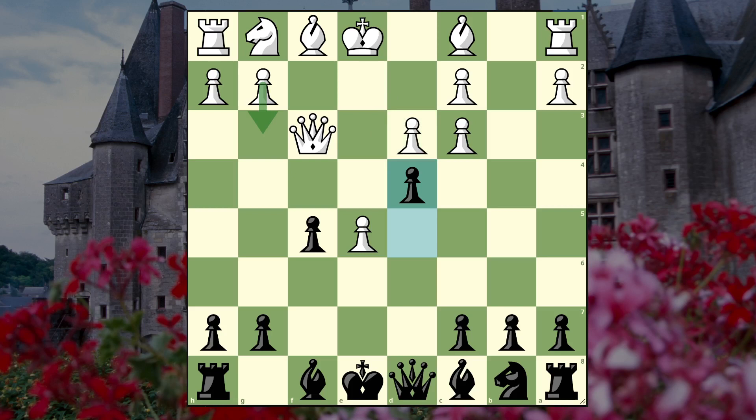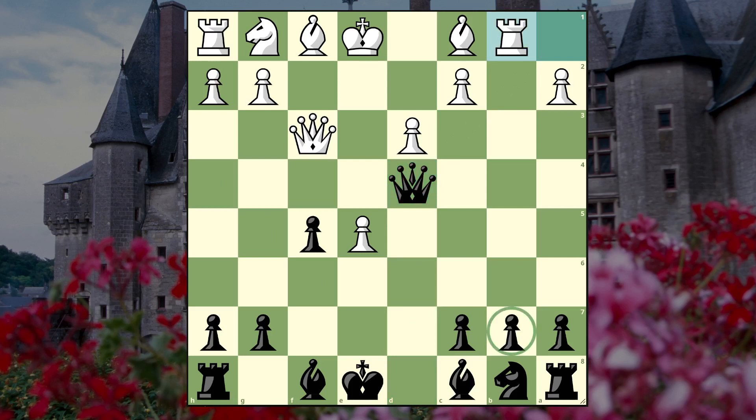My opponent did not take the pawn. I think taking might even be bad - if they take they're just helping us develop. Even after rook b1, this pawn is not in danger at the moment. It ties down the bishop a little bit, but we can go knight c6 and I think this is fine - black could actually be better here, so they shouldn't take the pawn.